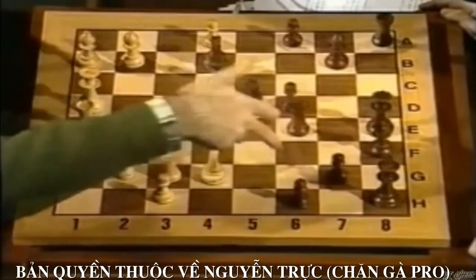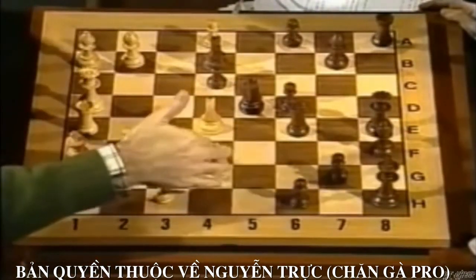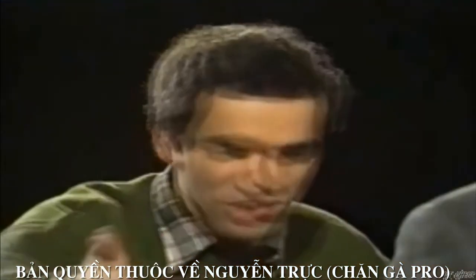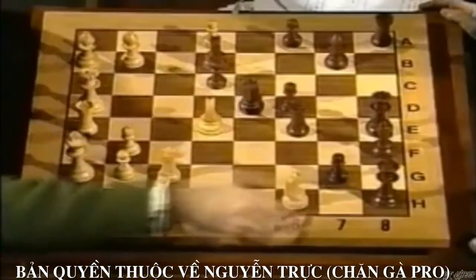He has some pieces protected: rook, two pawns, and bishop. And maybe queen. We can change, you know. It's an equal change. I changed one attacking piece, one defensive piece. But I have enough pieces to make him. So, let's have a look.